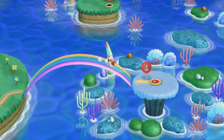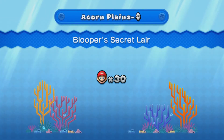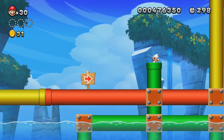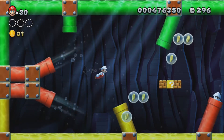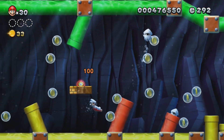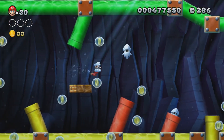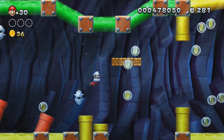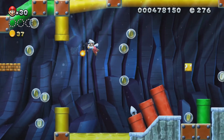Blooper Secret Lair — Acorn Plains Blooper. It looks like it's a water world level, but it's not — it's still technically part of Acorn Plains. If you have a pink Baby Yoshi in the water, you can press R or shake, like how you would to make him puff up, and he will make you dash underwater. That's kind of cool.